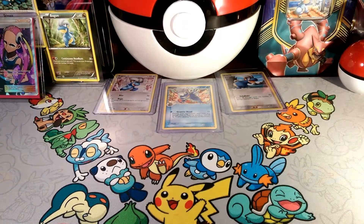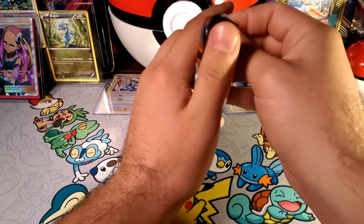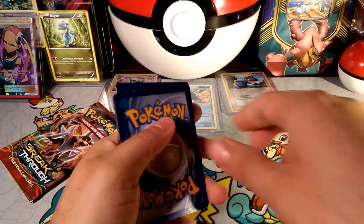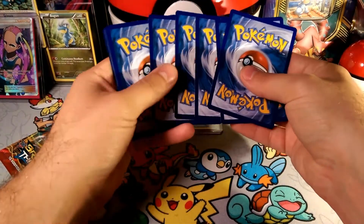Hello friends, DapperDrabby here and we are on pack-a-day number 88. We got a Houndoom pack art today and we're gonna see if we can find us a Bridget. We've been searching all week and haven't found anything so far. We're getting some decent stuff, but not what we're looking for.